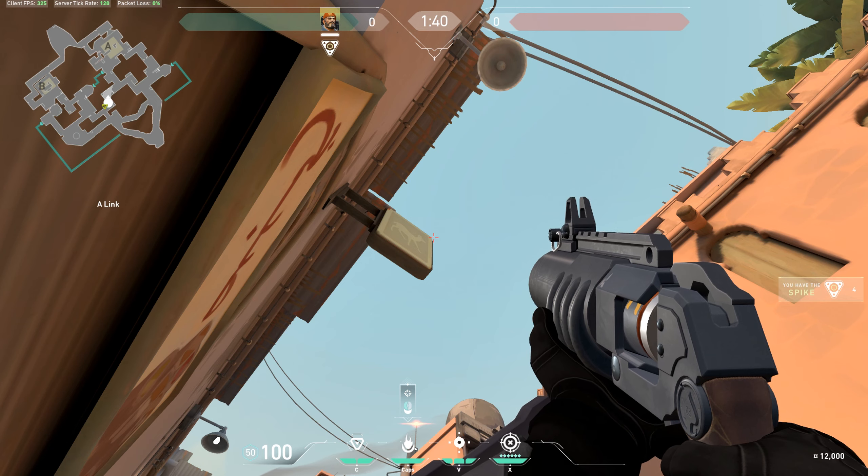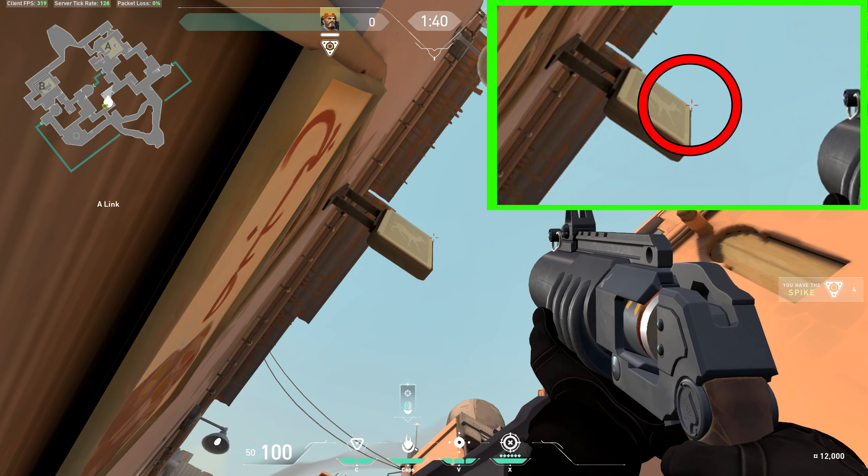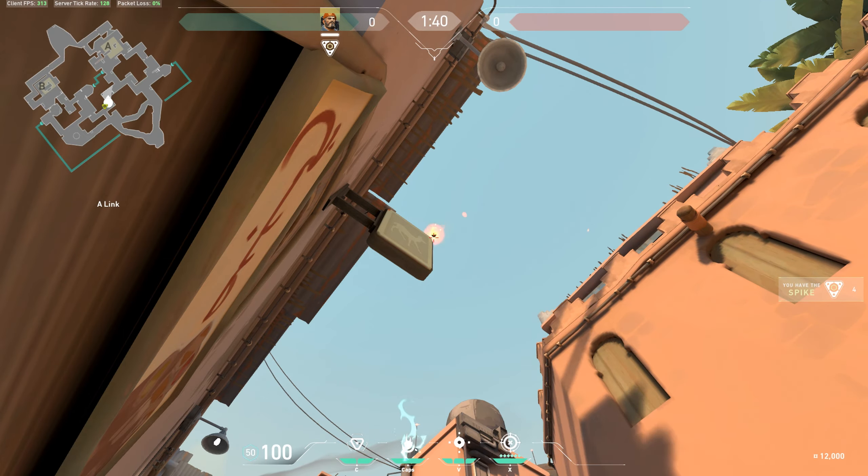Aim your crosshair a little bit more to the right — I do it so that my two crosshair tips just touch the sign — and shoot the molly.